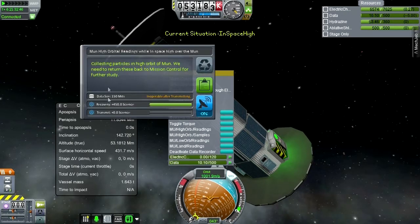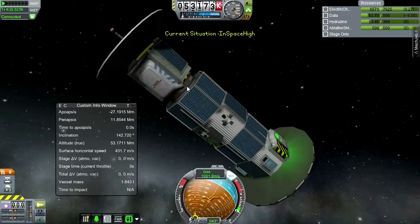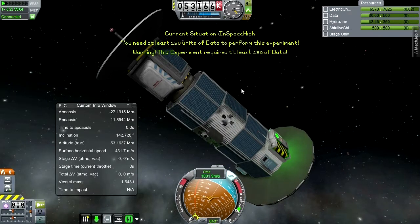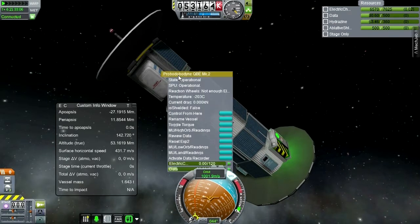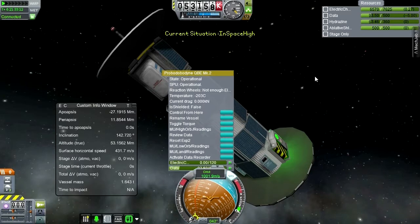Samples for 450 science — we really need to get this stuff back. Collecting particles in high orbit of moon — we need to return these back to mission control for study. So let's keep that data. We don't need the data recording to continue. 150 units for data. I'm pretty sure we've already done it, but let's just continue.